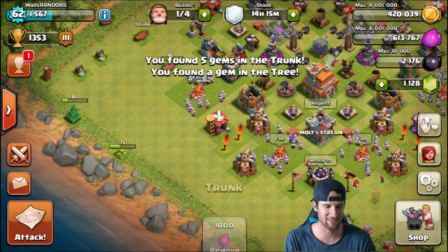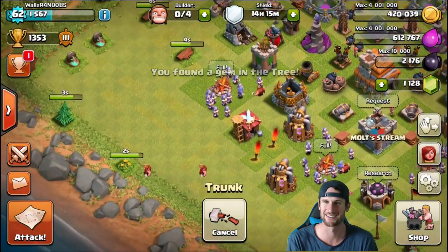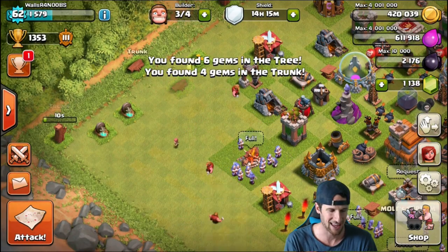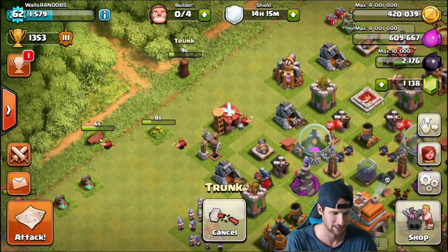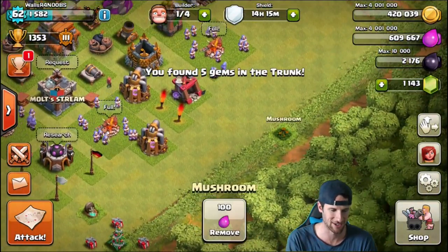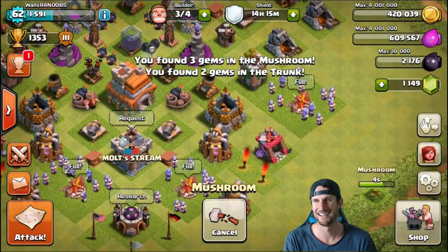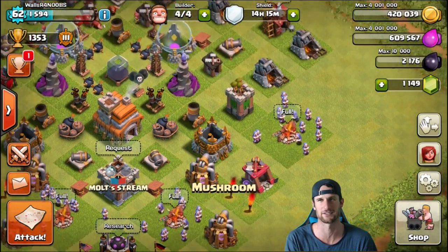One of my favorite things to do when removing obstacles is watch the builders run. Look — they all just go to their separate things. The best part is when one finishes before the builder can even get there. Watch this one — he's gonna be done before the builder arrives, and then the builder is just like, oh. I love trying to make the obstacle disappear before the builder can even reach it. Let's see if it'll work on this one — watch this guy running. Four seconds... can he make it? Nope, he's not going to make it, and then he's just like, all right, whatever.